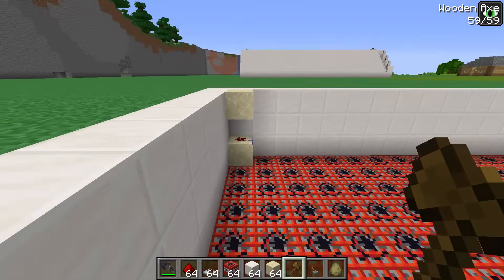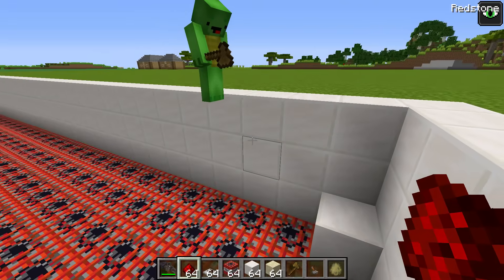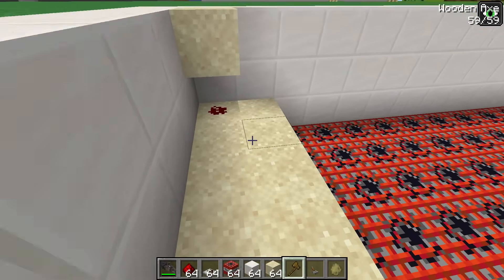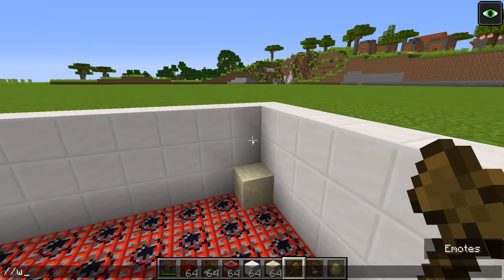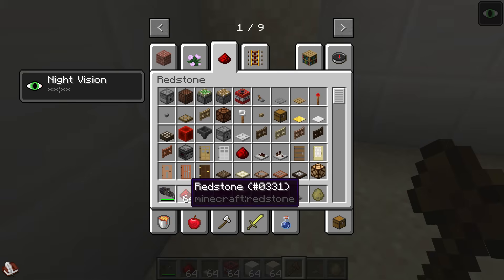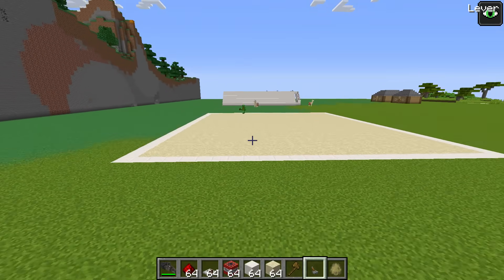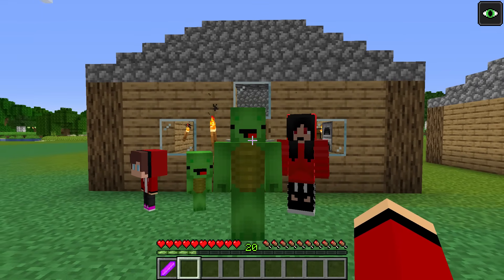Next up, a layer of blocks over the TNT! Then I'll put scaffolding above these. Now we need a lever to activate the TNT from the surface! I'll use a repeater there and a command block here! Our ant nest security is ready! Once the gummy bear is standing on top of the pitfall trap, we'll activate it — it'll fall down into the ant nest and get eaten up!